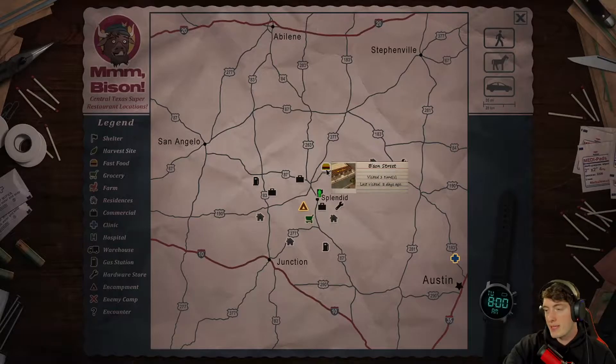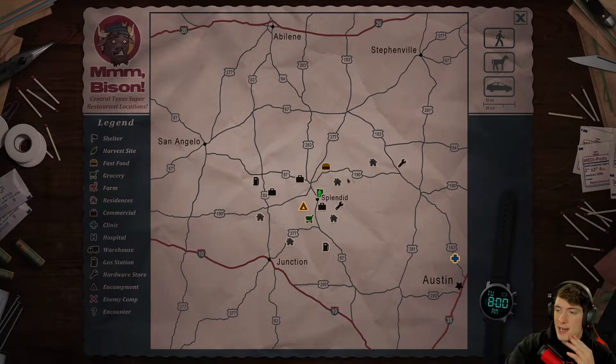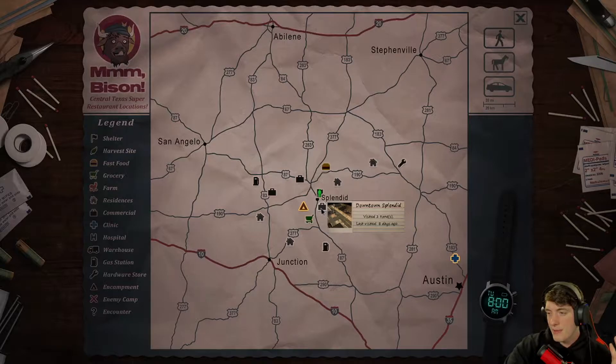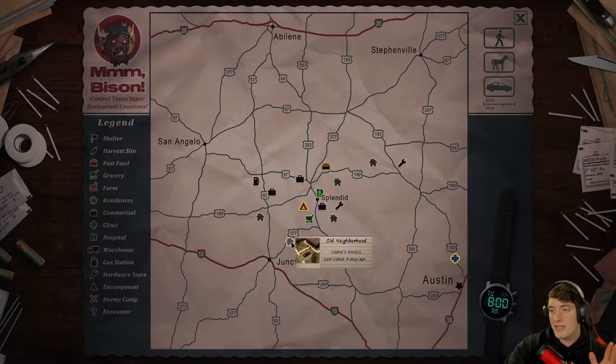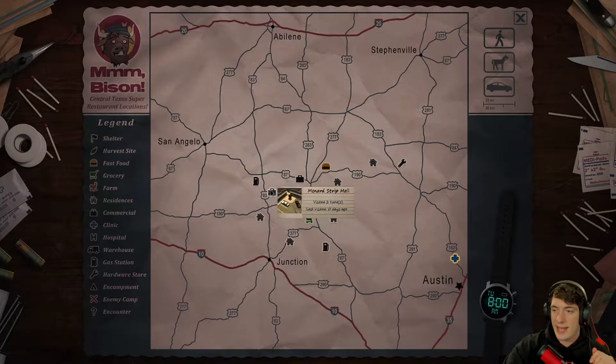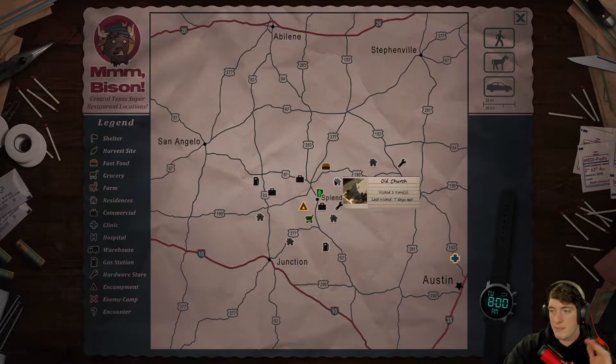Bison Street — I think we checked that out fully. Pharmacy, strip mall — we did that. Downtown Splendid, visited. It tells me if I visited — visited one time, zero times. We're not going to the human campsite. This is the problem with going to places and then leaving, because I wasn't sure if I could be in that area.